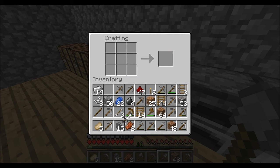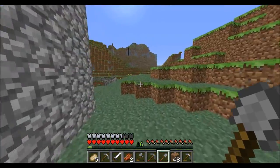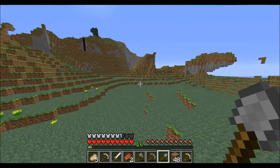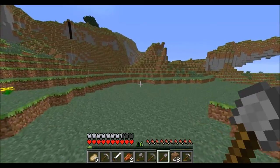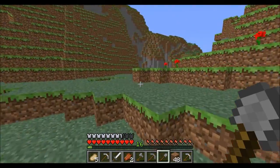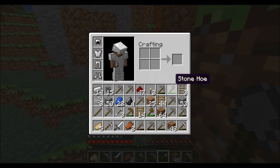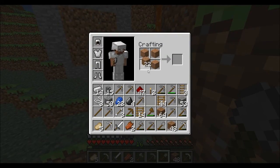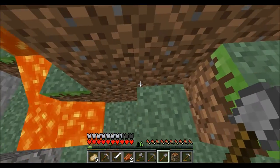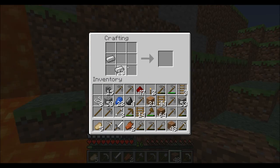I have an extra pick handy. I think I remember seeing a lava waterfall back here somewhere where I can burn some garbage. You can also just drop it on the ground, but I just find it easier to burn it. Actually, I have a better idea — let's keep that and make a bucket instead.